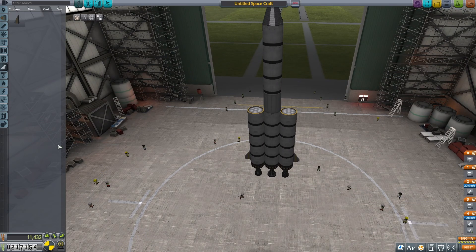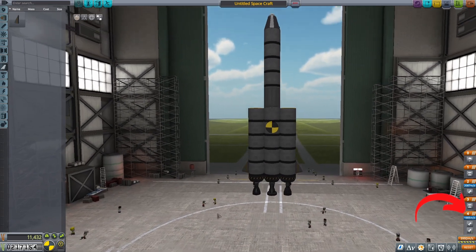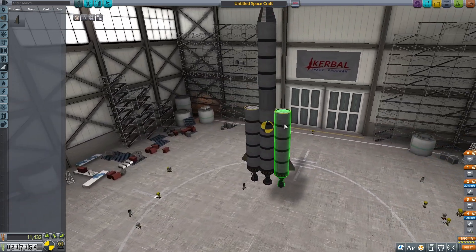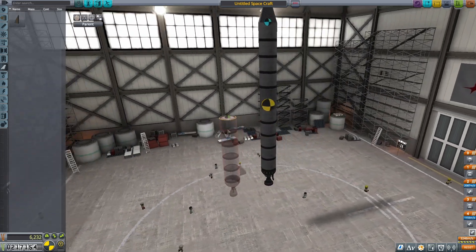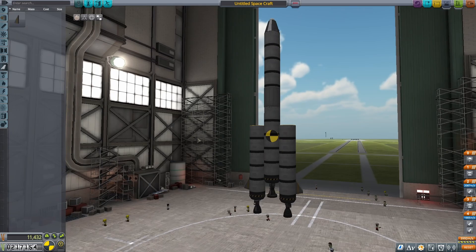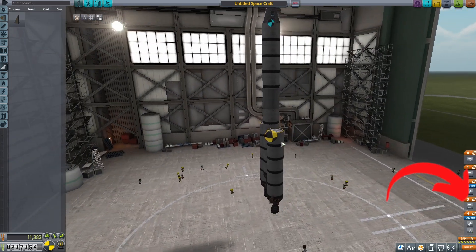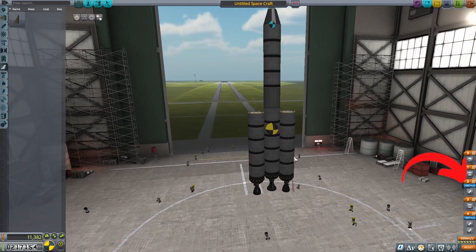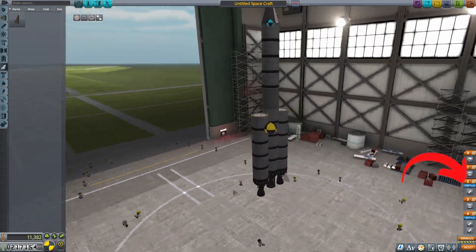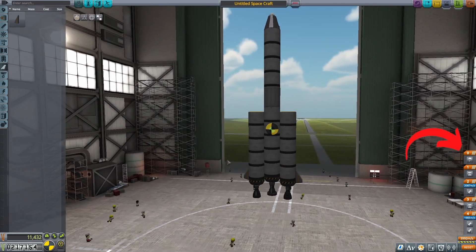There is one more thing we have to do, and that is to check staging — meaning choose when and how the rocket uses its parts. Counterintuitively, the bottom higher numbers are first, so stage 4 happens first and stage 0 happens last. We want the booster engines to go first. Once the booster runs out of fuel, the decoupler will detach the booster. Then the second stage engine will fire, and we'll keep that engine on until we de-orbit. Then, once we start heading back to Earth, we're going to ditch the upper stage with the decoupler, and finally activate the parachute.